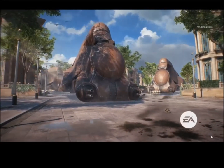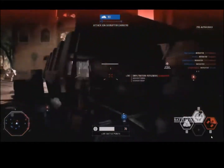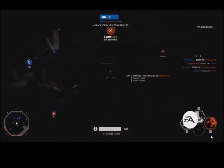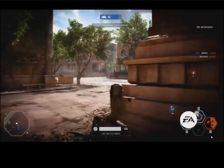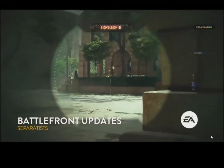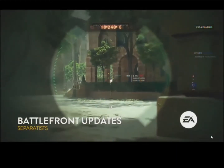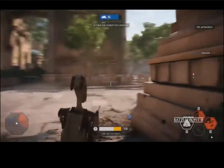In phase one, you get to escort an MTT down the street of Theed, and the pressure is on for the clones — they have to hold back the assault. The droids are sitting there trying to escort that MTT up the main pathway. If they're successful, we move to phase two. Right now we're seeing some specialist gameplay from Battlefront Updates.